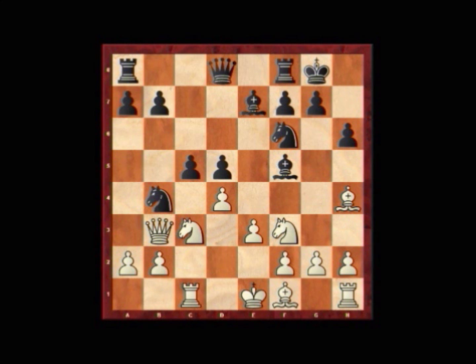But Ivanchuk shows no fear whatsoever. We are continuing: d6, c5, queen a5, knight d4, knight d3 with check.